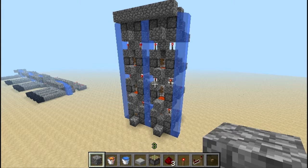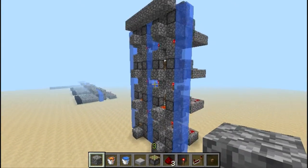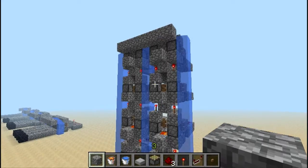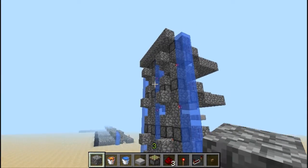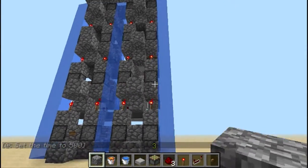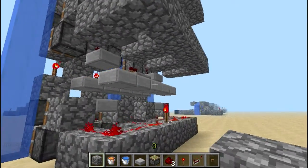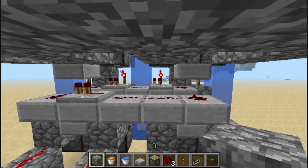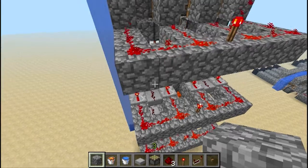Alright guys, so we have our ink mine cobblestone generator factory. This is what a cobblestone factory should be like, but maybe less lag — I'm pretty sure I'm going to lag on this. I just fixed up the wiring on them, I had a bit of a fail, so I had to extend some of it out quite a bit. But yeah, pretty good.